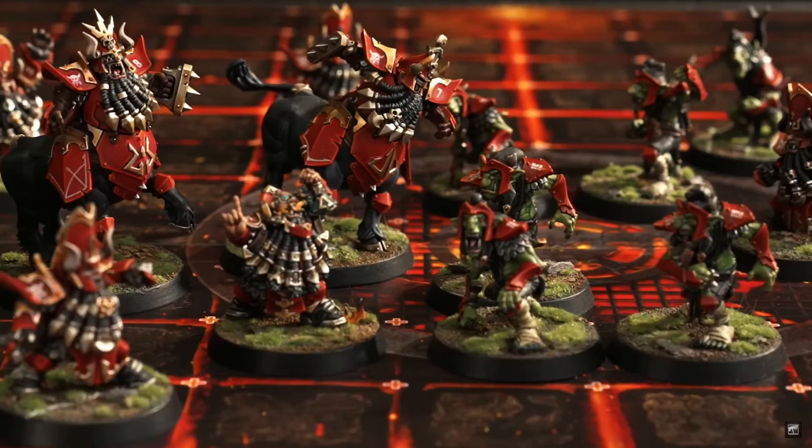Hello everybody, welcome to my look at the Chaos Dwarves from the Nova Open preview. As you can see, there's a nice picture here — you can see the Bull Centaurs at the back, some of the Hobgoblins, a couple of the Chaos Dwarf Blockers. Basically the whole team is in this one picture. And you can see the new board — the new board looks quite nice, I think. Clear squares is nice.